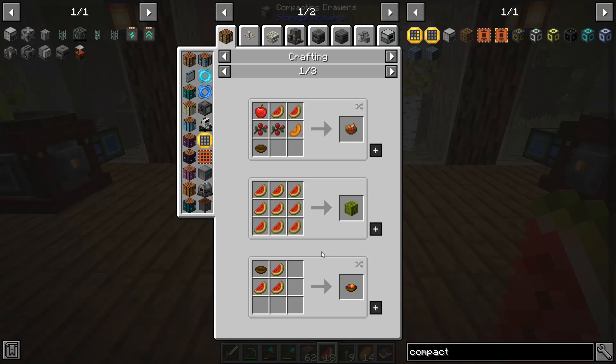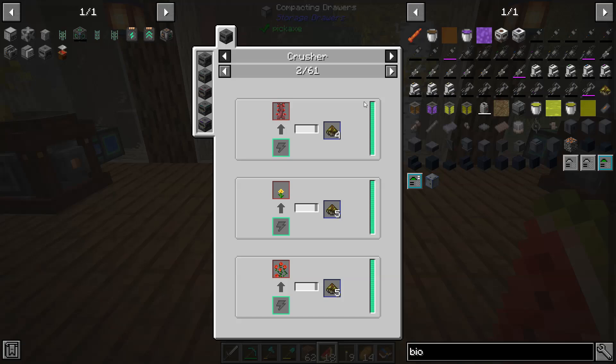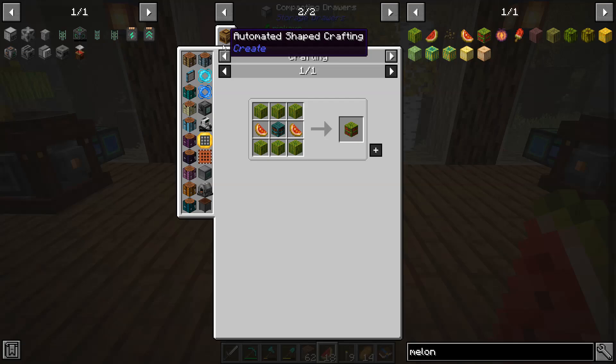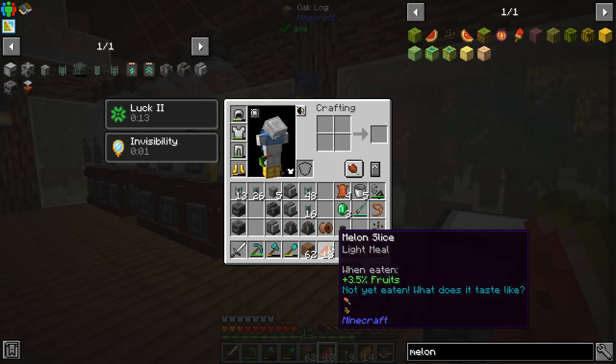The reason this is super important is if we look at the biofuel recipe — melon slices give us four millibuckets of biofuel. If we look at the melon block in the crusher, it gives five. So we're getting one more biofuel per melon block versus nine melon slices, meaning it's so much more efficient to convert these down to melon slices. You'll get a crazy amount of biofuel compared to leaving them as full melons.